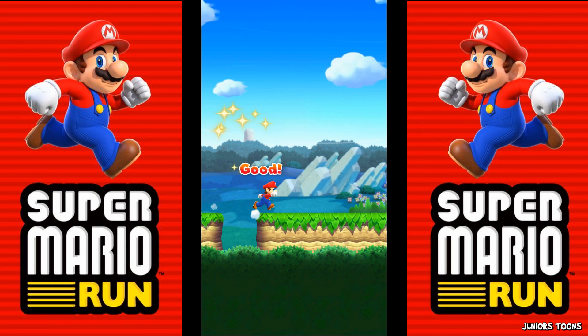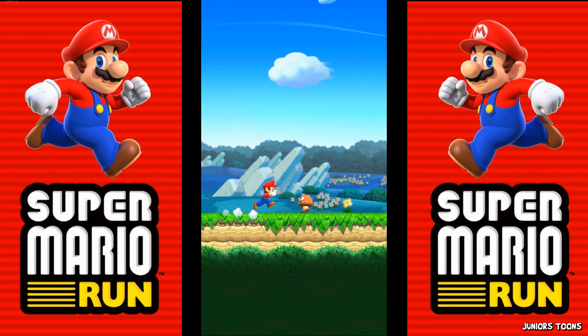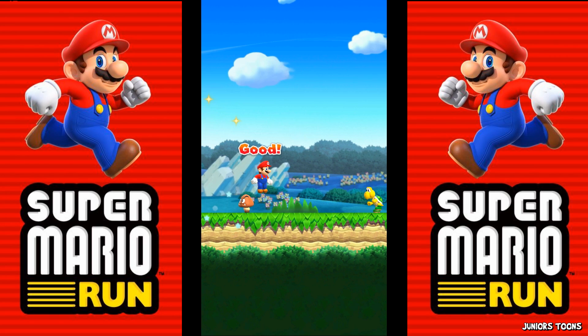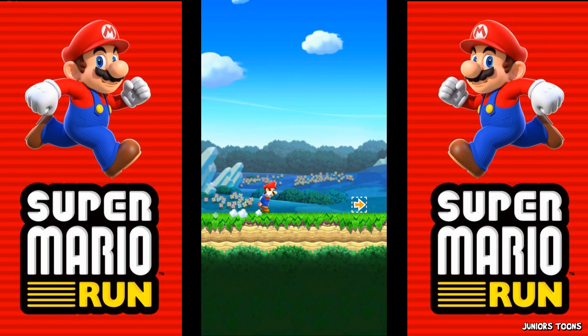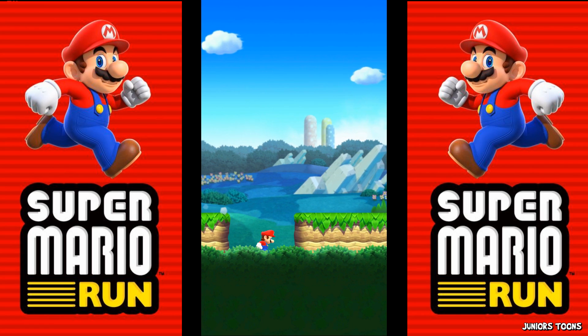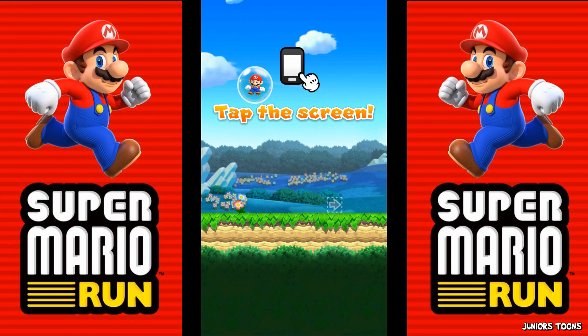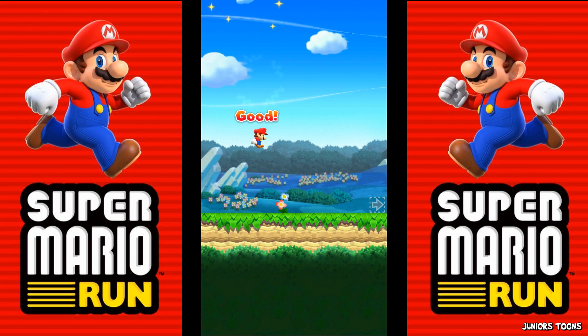What else? So far I'm not controlling anything. Mario will automatically vault over small enemies. What am I gonna do? So far it's playing on its own. And — nothing was working. If you make a mistake, you'll pop into a bubble and respawn. Tap the screen.